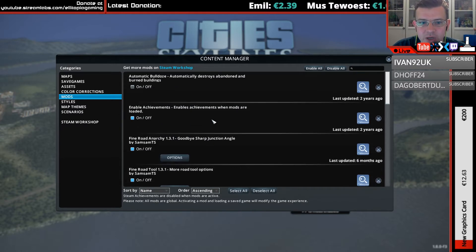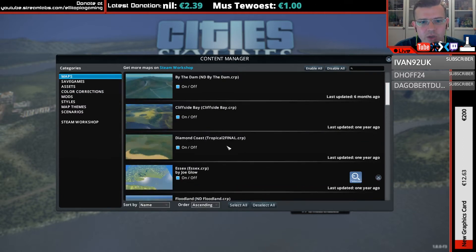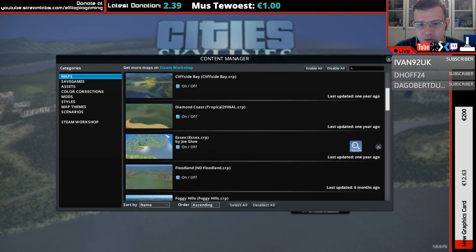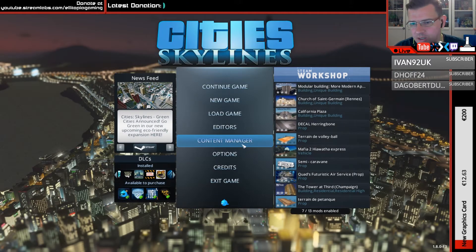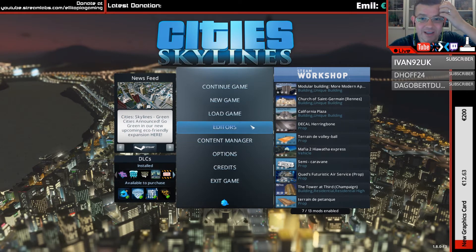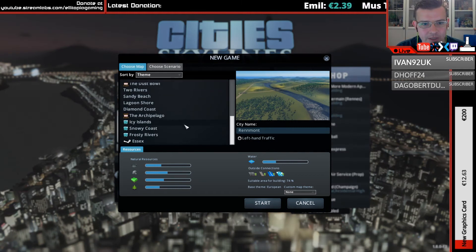Those are the only mods I'm running, which is why I'm happy to put the Enable Achievements mod on — I don't feel like it's cheating, I'm just adding functionalities that should already be in the game. I've also got a special map that we're going to use, which is Essex, where I was born. We're going to go for a new game and pick that map.